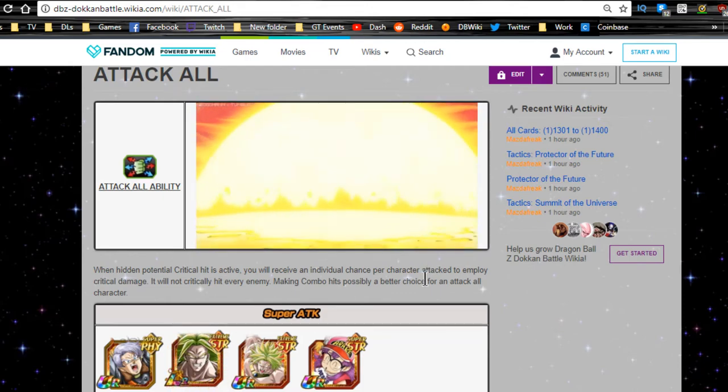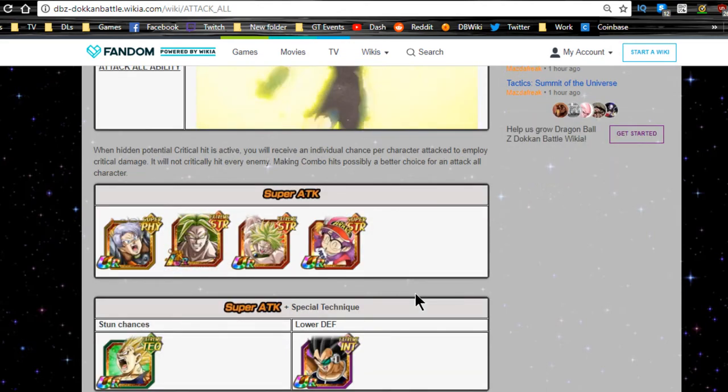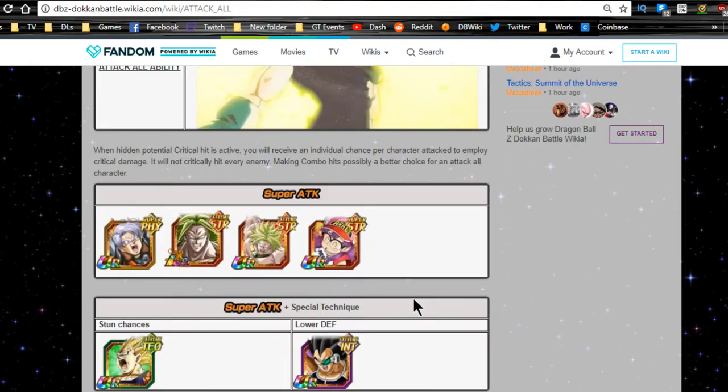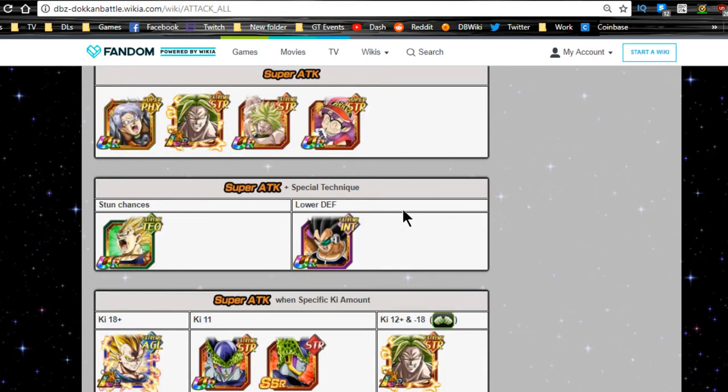The main idea of the world tournament is you want to bring an AOE or attack-all character. I'm over here in the wiki, shout out to the wiki and Dokkan Battle Builder dot com. AOE means area of effect — mass damage that attacks everyone on the field. So if you have a team of seven people and you get a super attack launch, it will attack everyone.